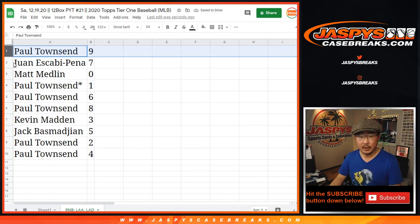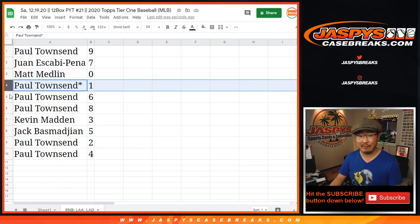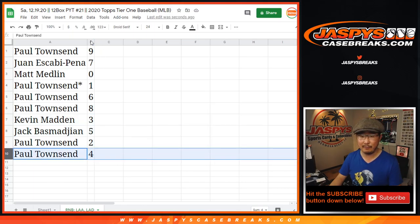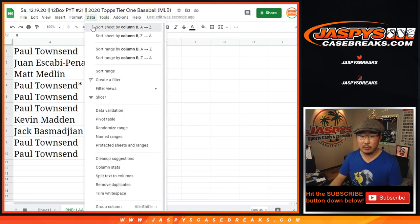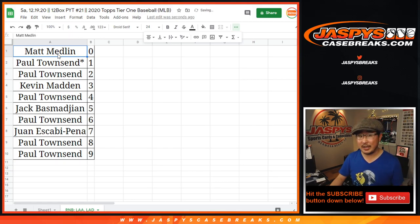All right. Paul with nine, Juan with seven, Matt with zero. Matt, you'll get any and all redemptions for those two teams, including one-of-one redemptions. Paul, you'll still get live one-of-ones. You also have six and eight. Kevin with three, Jack with five, Paul with two and four. So let's order these numerically here. And in a separate video it will be the break itself, jazbeescasebreaks.com.